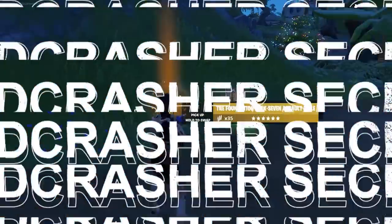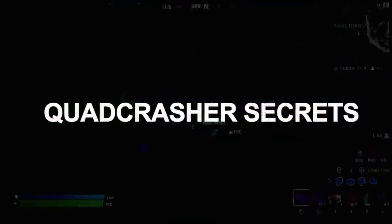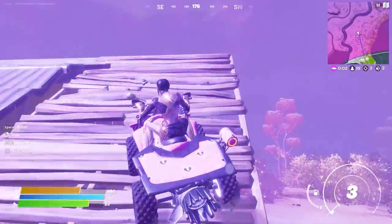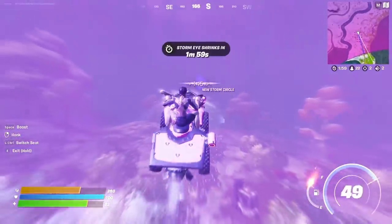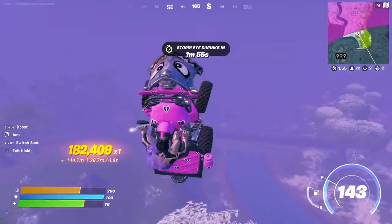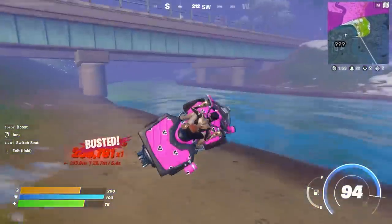And the secrets get even more fun with the quad crasher secret. Something we were all not expecting to see when we loaded into Chapter 3 were quad crashers — they were just there. Now that we can experiment with them, it turns out you can still do the classic quad crasher flying trick, probably one of the best ways to get around the island in Chapter 3.